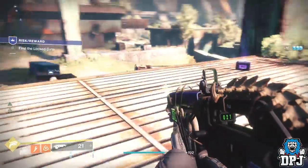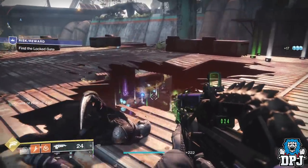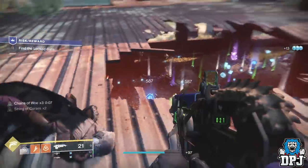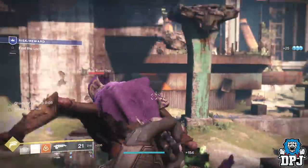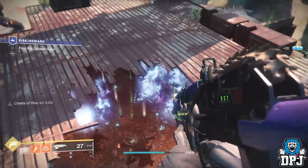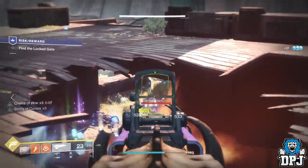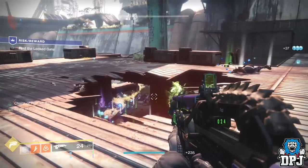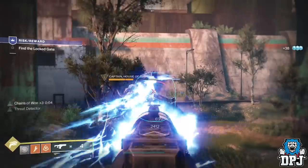I'll class it as a loot cave in the theoretical meaning of a loot cave, Destiny-wise. We go back to Destiny 1 - remember that loot cave? Absolutely incredible. We haven't seen anything like that in Destiny 2, but this is the closest we're going to get. As well as glimmer, legendaries, rares, and catalysts, you also earn crime here, which is incredible. I got back 35,000 glimmer in about 10 minutes.